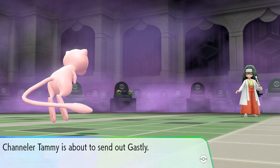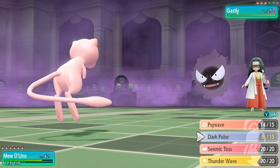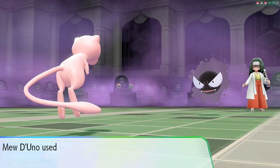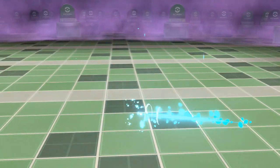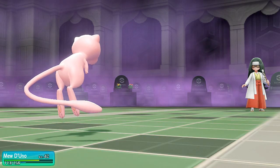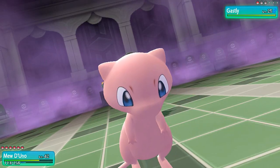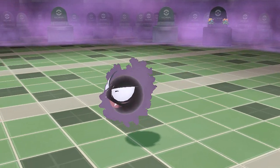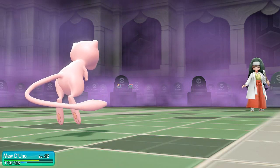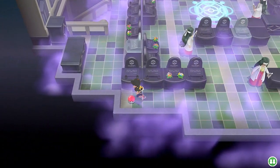Two more trainers right here. One thing I really like about this version of Pokemon Tower is the purple mist around the area — it enhances the whole thing. I kind of wish there was a move that enhances ghost-type capabilities, kind of like the electric aura and fairy aura from Pokemon Sun and Moon. Comment down below if there's such a move — I still haven't played Pokemon Sword or Shield, that's how out of date I am. Another defeat, another victory!